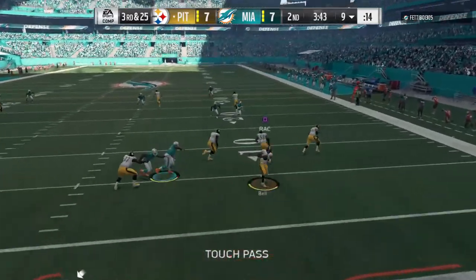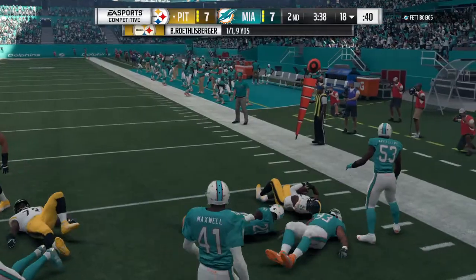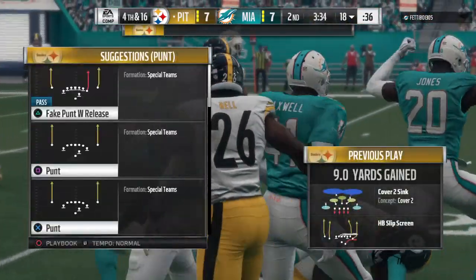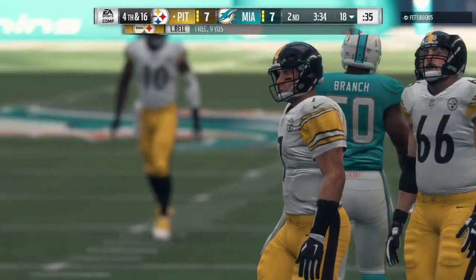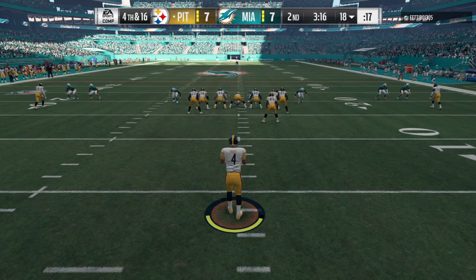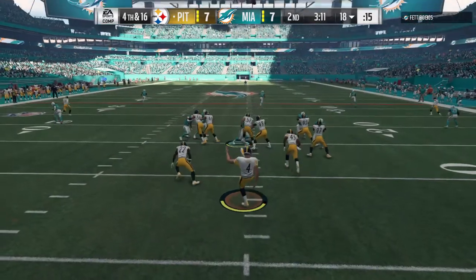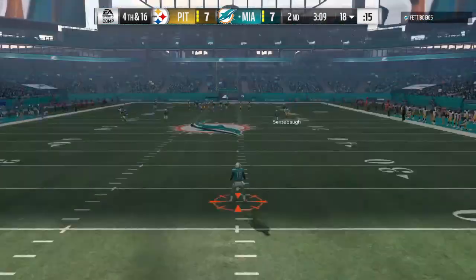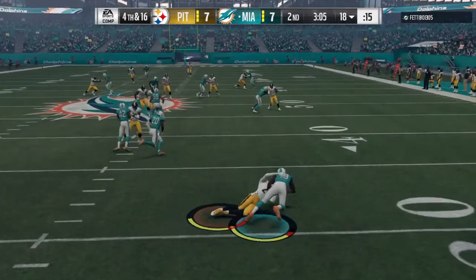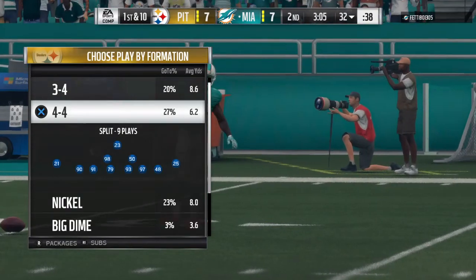Roethlisberger throws a screen to Bell, who shows off an athletic juke — a nice carry getting nine yards, but it brings up fourth down. On fourth down, punter Jordan Berry kicks it away, with Jakeem Grant back deep for Miami. The kick is taken at the 25 — that goes into the books as a 55-yard punt. Dolphin football.